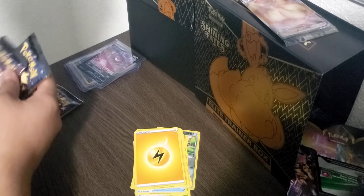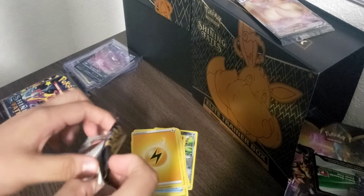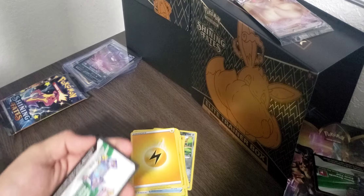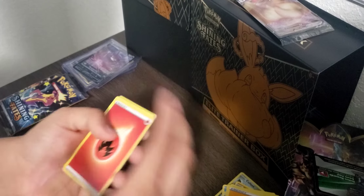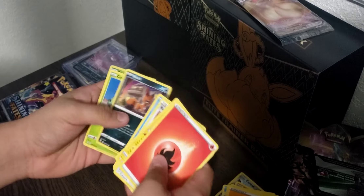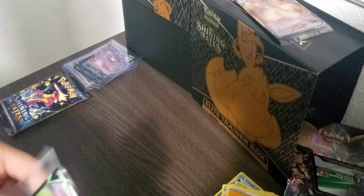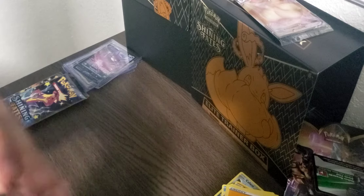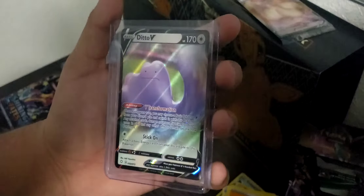I'm going to save the Charizard pack for last — hopefully that brings some luck. Opening Pack 8. Fire Energy, Rotom, Rusted Shield, Floatzel, Eevee, Morpeko, Buzzwole, Nickit, Cacnea, Rowlet — and a Ditto V! V cards back to back — how amazing is that? Amazing luck today. Once again, another Full Art V card. Look at that — Full Holographic Ditto V.